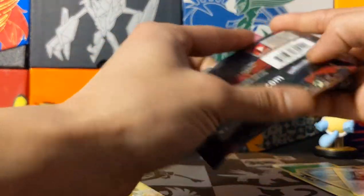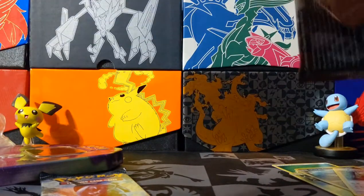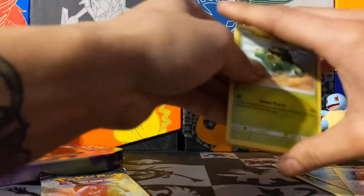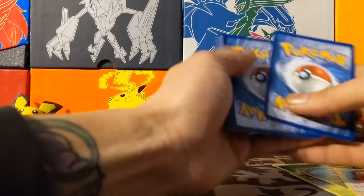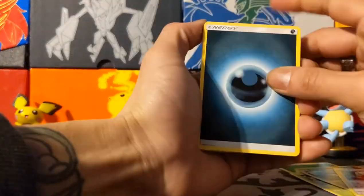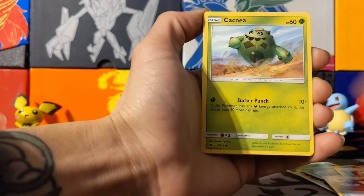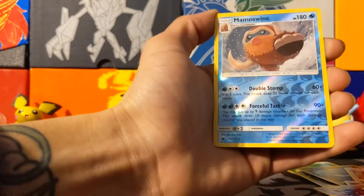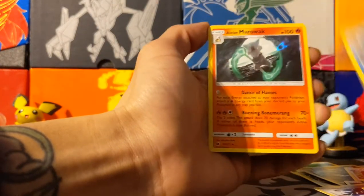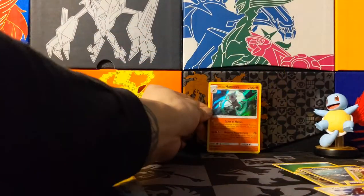Sun and Moon Crimson Invasion next. Here's the code card, four cards to the front. Energy, Energy, and Mawile, Lairon, Lusamine, Cacnea, Bunnelby, Shellos, Weedle, Exeggcute, Mamoswine — and oh, holographic Alolan Marowak sticking back there.